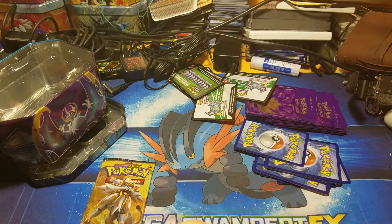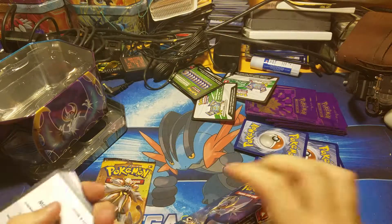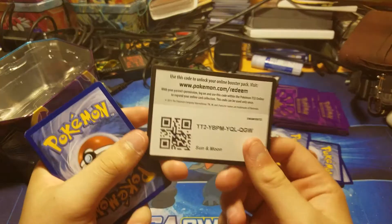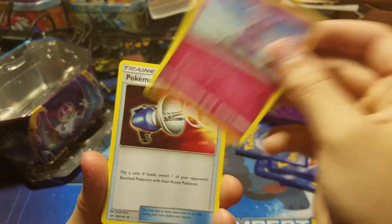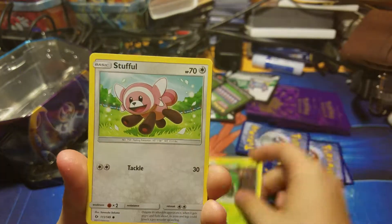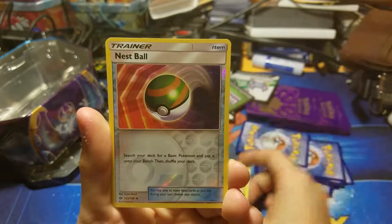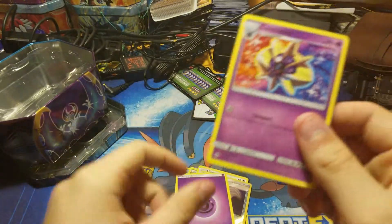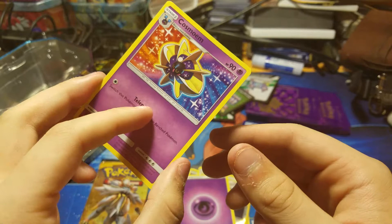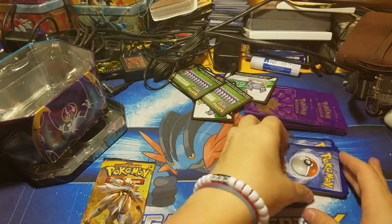Now we're getting into the Sun and Moon set — opening this one first. If my voice sounds off, I'm coming out of a cold right now. From this pack we got: Granbull, Pokemon Catcher, Metapod, Stufful, Wingull, Dratini, Lillipup, Bounsweet, a Nest Ball, Cosmoem — I don't remember how to pronounce it — and a psychic energy. That looks pretty cool. I think this card would've been better if it had been a holo; probably is a holo version, I just got the non-holo one, which is gonna make me salty.